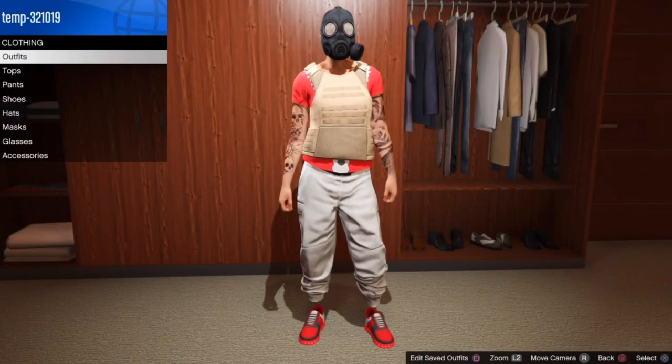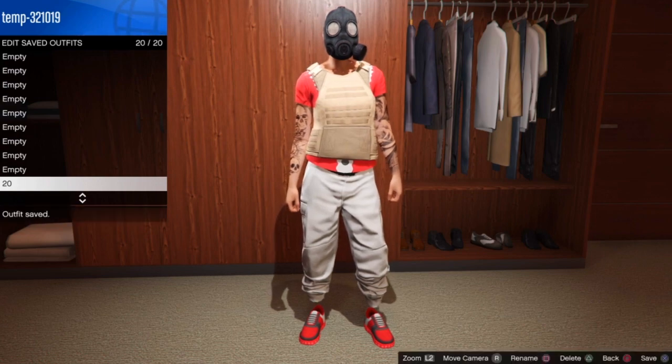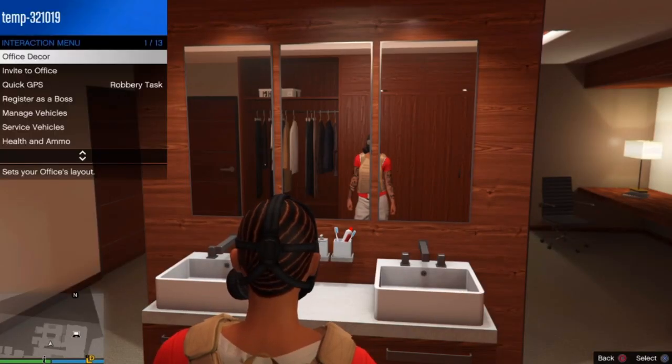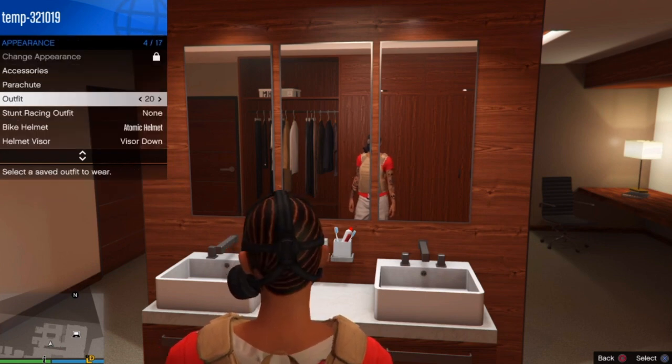Now re-save your outfit in the same slot you did before. I'm going to save it in slot 20. After you save your outfit, open the interaction menu, go to your appearance, and put on your outfit a couple of times — spam it about five times.